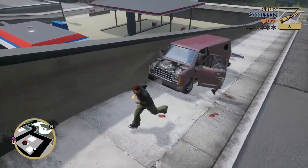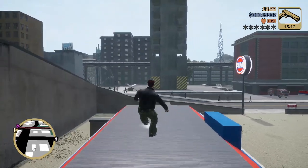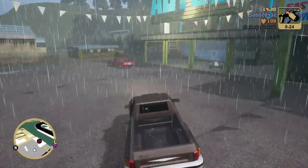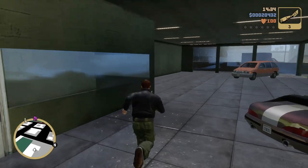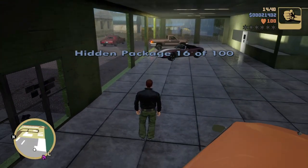Now we're getting the next package — it's on top of a roof in St. Mark's at the gas station. Through this hidden package journey I'll show you a bunch of good weapon locations, and that adds to the overpowered deal of the whole video. Number sixteen is where you get the Banshee.